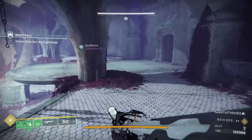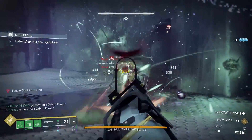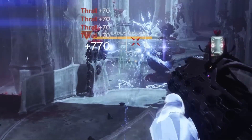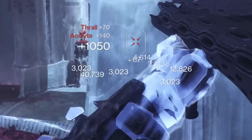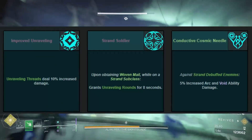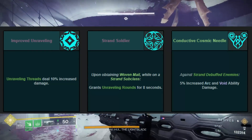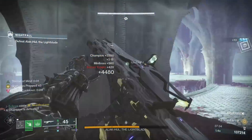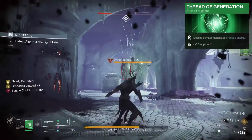Now we've focused this build around crowd control and survivability, but damage is important too. This will be done through our weapon loadout. The staple of this damage output will be Quicksilver Storm — the grenade launcher alone puts out some serious damage for champions and adds. It also receives some bonuses with Season of the Deep's artifact mods. Strand Soldier will give you unraveling rounds for 8 seconds when you have the Woven Mail buff. Improved Unraveling will increase unraveling threads damage by 10%, and Conductive Cosmic Needle will apply a 5% increase in arc and void ability damage to strand-debuffed enemies. Unraveling rounds basically bounce from target to target dealing damage, and looking back at Thread of Generation, all of this damage feeds into our grenade energy.